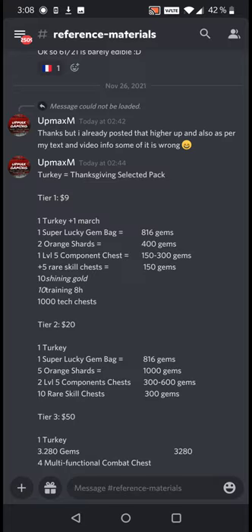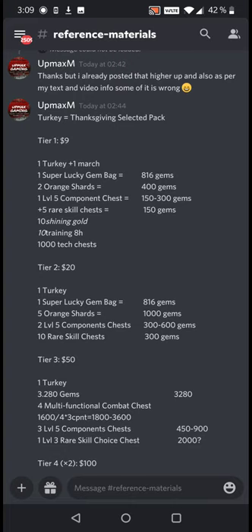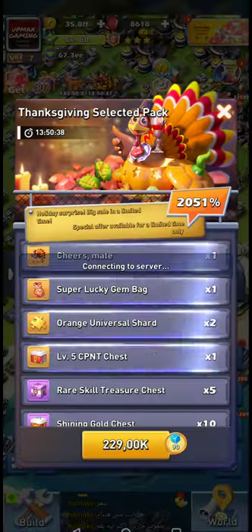The gem bag is on average 816 gems. You have two orange shards which I'm gonna count for 200 each, even though nowadays you can get them cheaper. The level 5 components are sort of hard to value because it depends on how old your server is — in the very beginning they are easily worth 300 gems, but on later servers not really that much. You can value them over 200 gems, a little better than orange shards. From the multifunctional combat chest selectors you actually get three components instead of two shards or 400 gems, so they are always the best choice unless you already have level 10 everywhere. So as you can see, it's basically around 2,000 gems for the first tier.